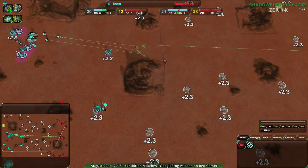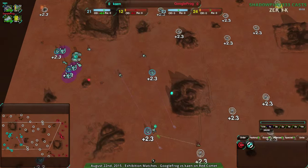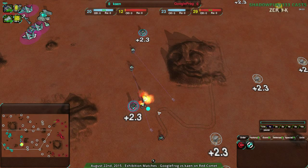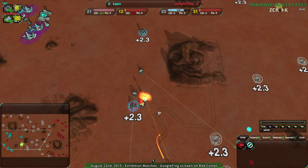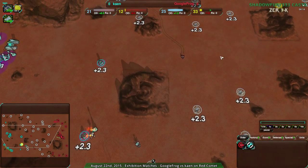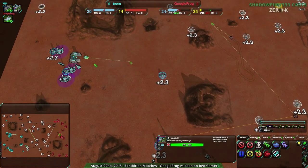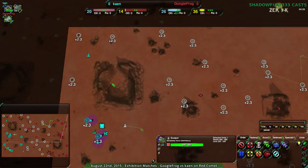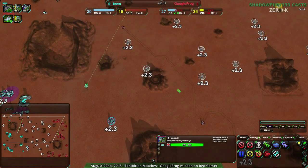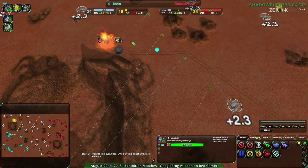The last buff to scalpels that I can find was in January, when they added overkill prevention to the scalpels' firing. It does mean they're more powerful against light units, which used to be a counter — you'd send one Glaive or Scorcher forward and they'd all fire at it, then the rest could come in while they're on cooldown. Now that's no longer the case: only one fires and the rest stay ready. So you have to risk a larger army to get them on cooldown. That was seven months ago, and the meta has just adapted. It usually takes a while for people to realize how powerful a change is.